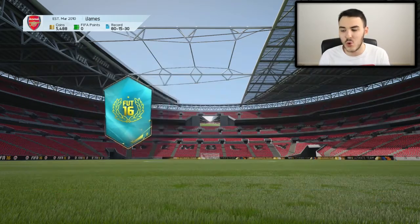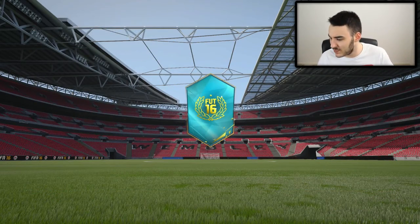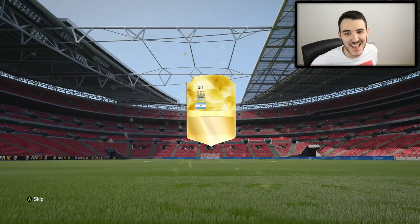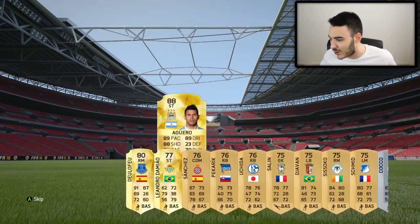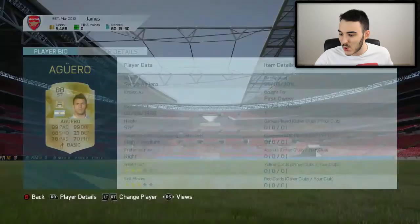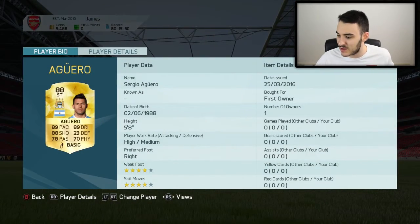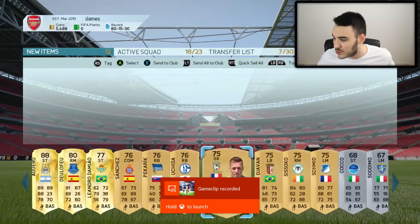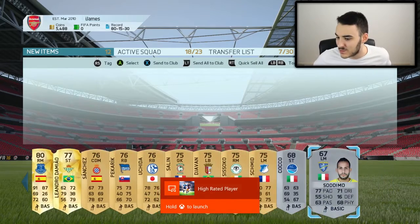The next pack is a premium gold players pack, so hopefully we can get a lot of players in this pack. We get a striker from Manchester City, 88 rated — we have Sergio Aguero! We also get a player from Everton, and that is the best pull — one of the best pulls in this pack opener right here. Sergio Aguero in a free pack, gifted by EA, 88 rated — just an amazing pull. Going through the rest of the pack, we get two silver players, nothing to moan about there.